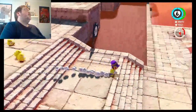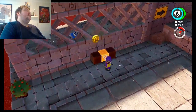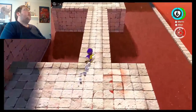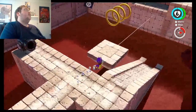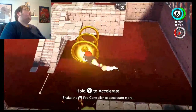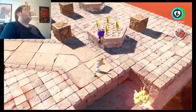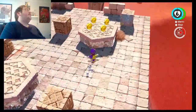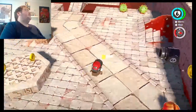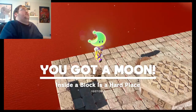It looks like the sand over here is deadly. I'm guessing that's what the skull and bone sign means. There's a power moon right there — I can guarantee you that much. I love the fact that we no longer have to lead them around; we can now drive them.